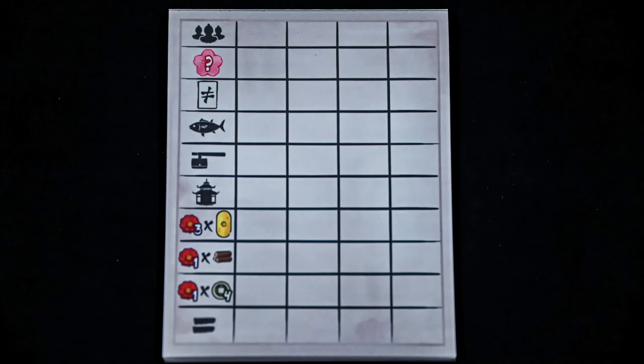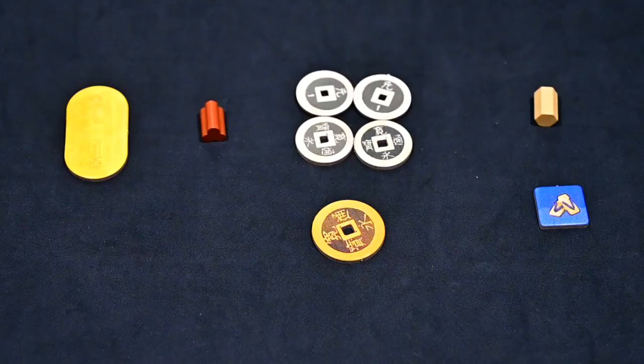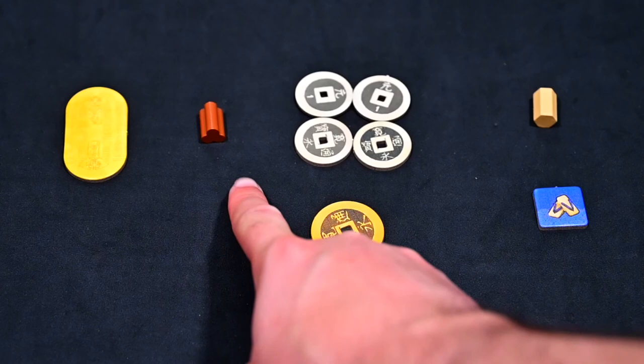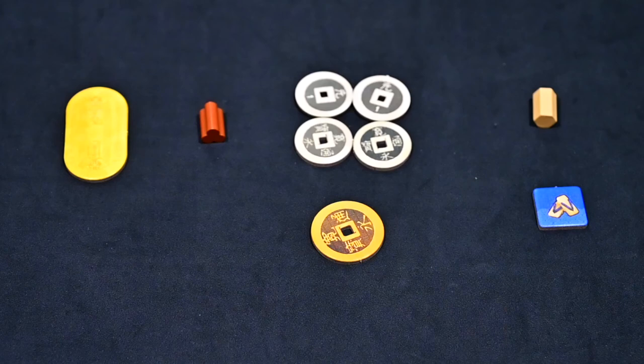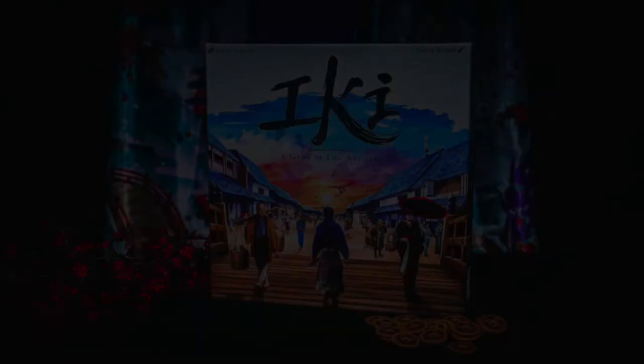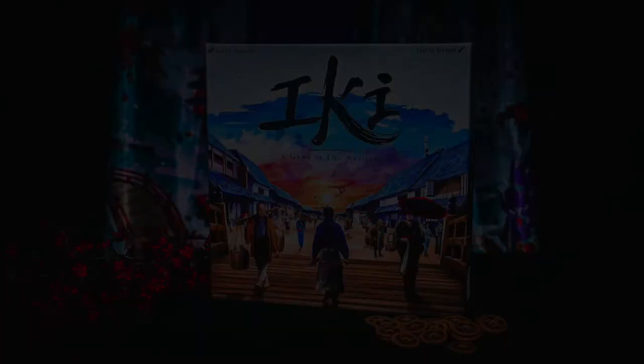Next, score any buildings you have — again, reference the appendix to learn how to score them — as well as any leftover resources. Kobans are worth 3 points each, wood is worth 1 point each, and every set of 4 coins is worth 1 point. Rice and sandals are worth no extra points. The player with the most points wins. If tied, the player with the highest firefighting power wins, and if still tied, the player with the firefighting power closest to the top of the stack wins.